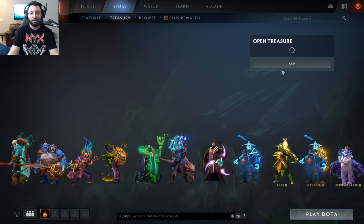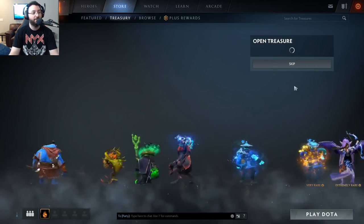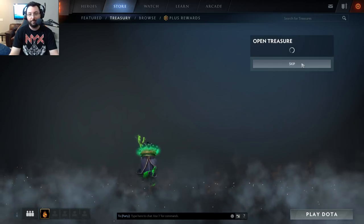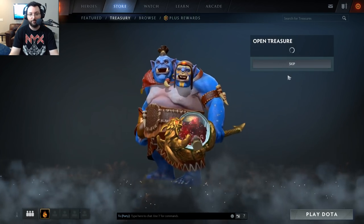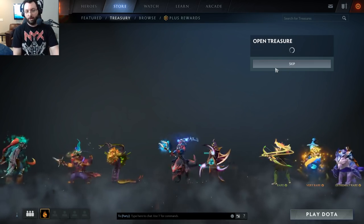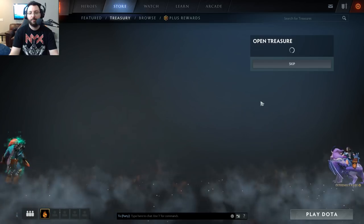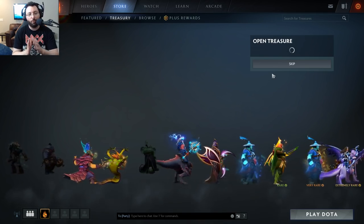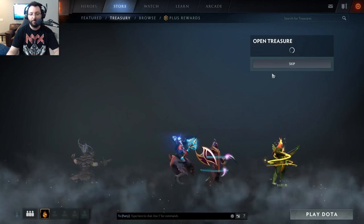I would be happy with Windrunner and Marana rares, but we know we're not going to get that. Let's start the process of opening these bad boys. I will skip once the rares have disappeared. If I get a Marana I'm gonna be — you gotta be realistic though. I know you guys love to watch the spinning. Usually I don't get the rares until I've bought like so many chests. I would just like for it to happen once where I get the one that I want without having to buy a billion chests.